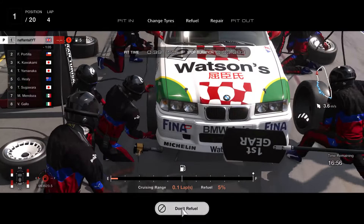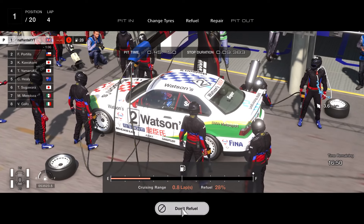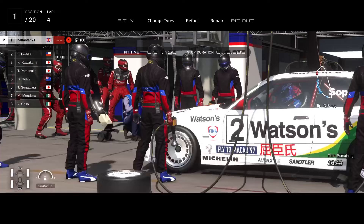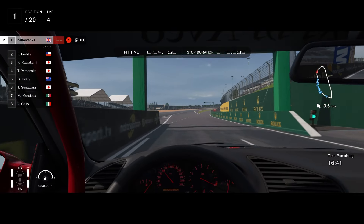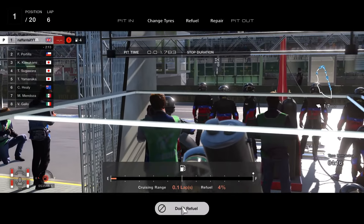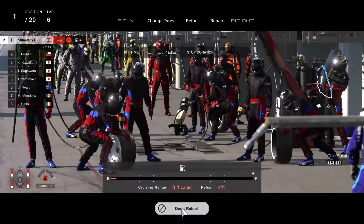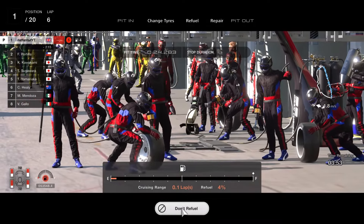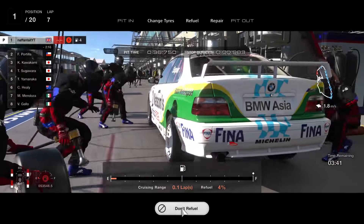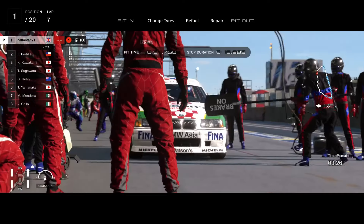I was expecting rain but it just never happened — it sort of threatened and then passed over. Honestly, the better runs are actually when it does rain, because the AI glitch of running dry tyres in the wet means they'll still have rough moments, letting you build a bigger lead than in the dry. In the dry you have to fight a lot harder, especially if you want to do the stop and wait.